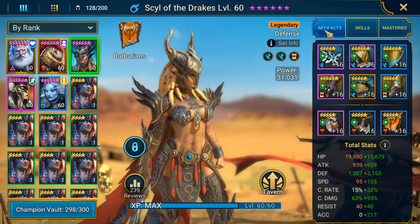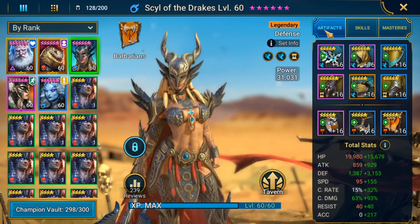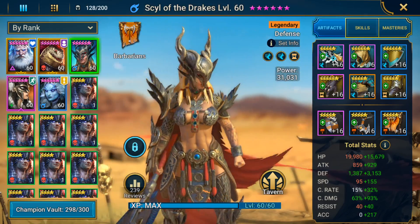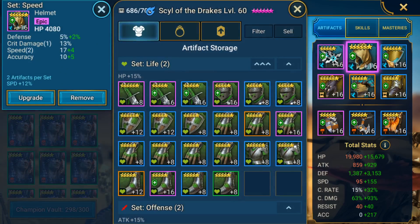The last few stats are attack, HP, and resistance — which if you can find a little bit extra on your gear, that's great; if not, not really that big of a deal. So going through my gear here, the weapon, helmet, and shield are pretty self-explanatory. Just try to find as much speed as you can.